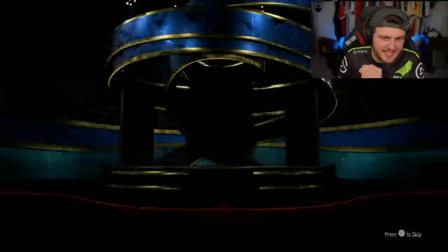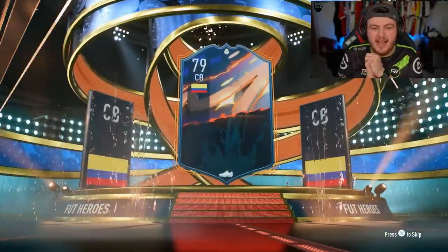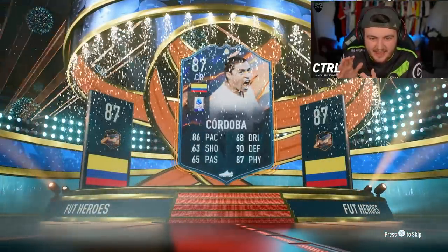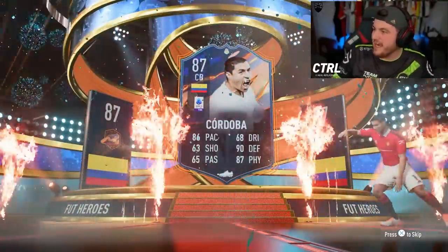We are opening it on my pay-to-win account. Here we go — let's see what we get. It is a FUT hero: Colombian centre-back Cordova. Not bad, I'll take that. Cordova's a pretty good one to get.